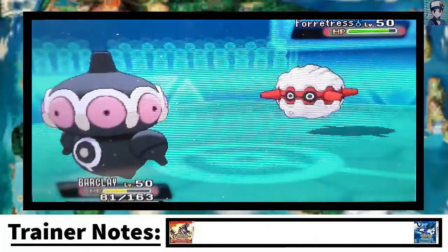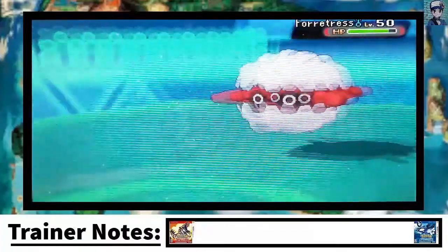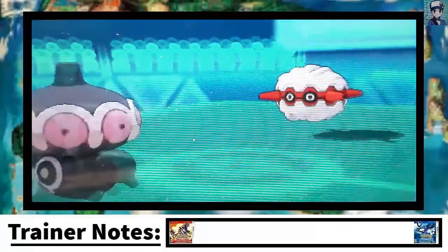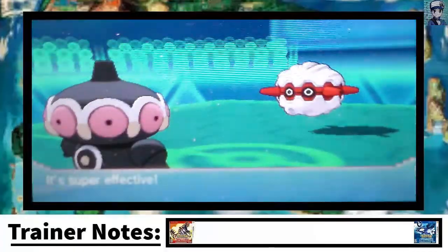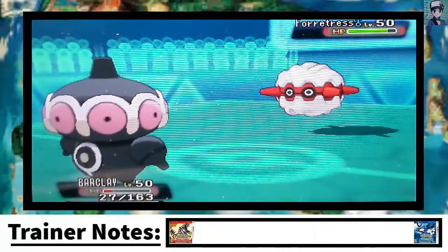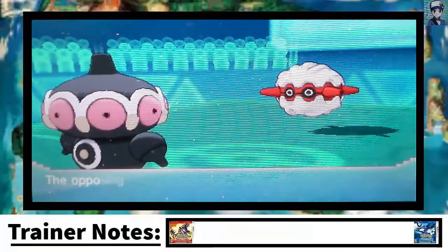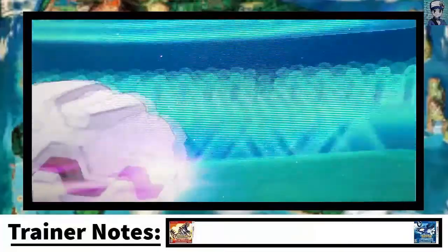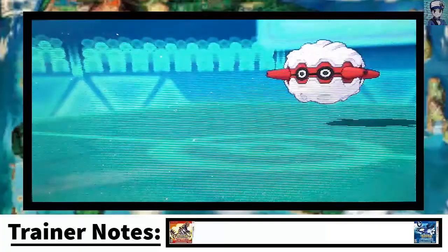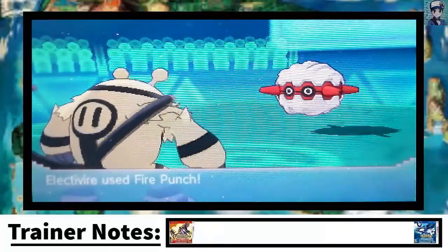He stays in again and shows me Payback, which I was like — ugh, that sucks. But I am defensive, so I can live a lot of attacks from this thing. I should mention that my opponent isn't into EV training — he did it a little bit, but not a lot. So we're finally able to go for Rapid Spin. He goes for another Payback and that hurt. I was thinking: should I switch out or stay in? I decided to stay in because Claydol did his job — I got rid of his Spikes, got up Stealth Rock, and put up my own screens. Claydol did a good job in this match.